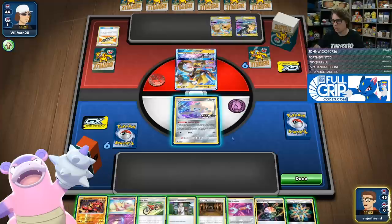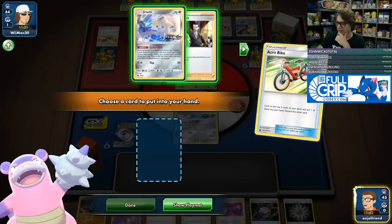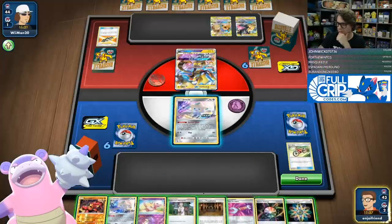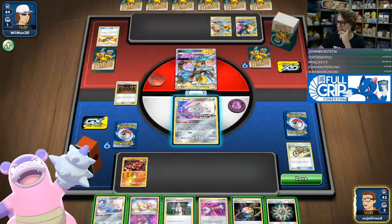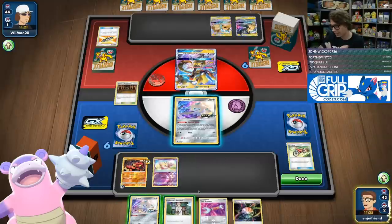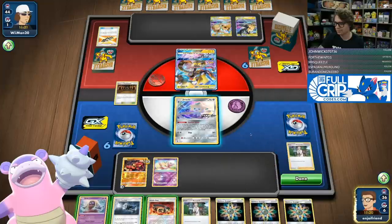No energy on the Pikarom turn one — you hate to see it. That's fine. Buzzwole here can do enough damage to the active. Let's start off with an Acrobike. I don't have a switch yet. I don't actually mind having energy on the Buzzwole turn one, that seems fine. We're just going to bench this and research, save my bench space for other things.